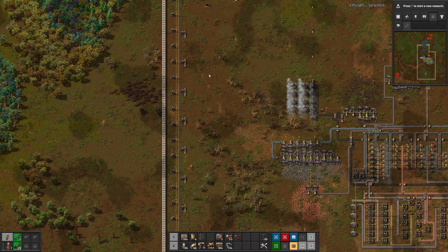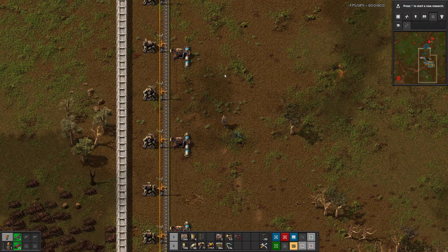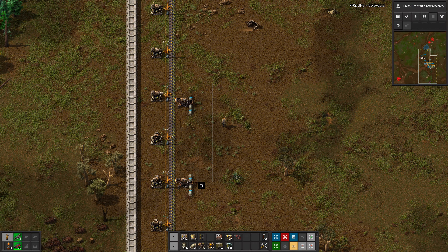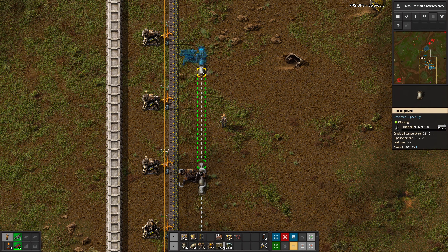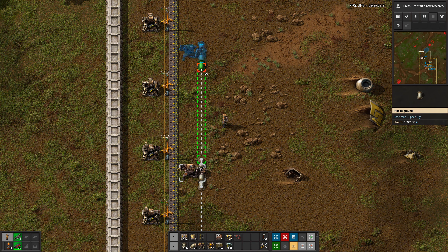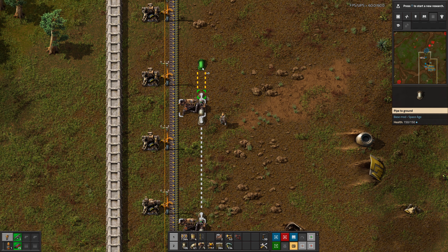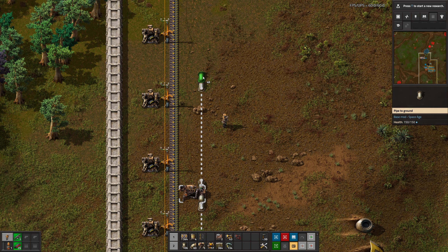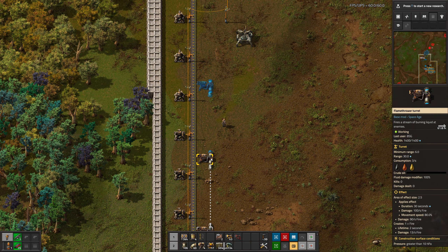Before that, though, we need to go up here and build a couple of flamethrower turrets. So: pipe, pipe, flamethrower turret, pipe, pipe, flamethrower turret. Maybe easier to do it this way — not really, it's the same.